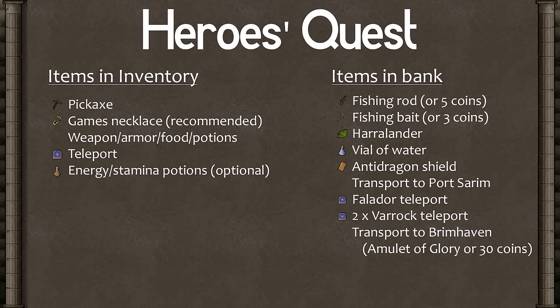For starting the quest, you need a pickaxe, a games necklace if you have one, whatever weapon, armor, food, and potions you need to kill the level 111 enemy who attacks with melee, a teleport that will get you near a bank such as Varrock, and bring some energy and stamina potions if you're in a hurry.